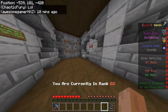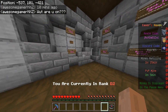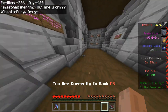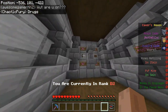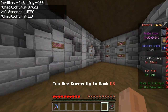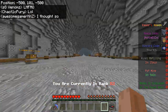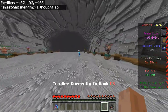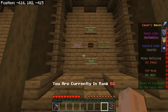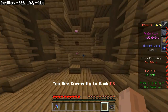Once you reach mine Z you can come over here to prestige. It'll cost two billion dollars, but it'll set you back to mine A1 — however you'll have a prestige mine, and each prestige you get a better prestige mine plus some perks. For instance, prestige 5 gives a two times sell multiplier, prestige 15 a three times sell multiplier, and at prestige 10 you're able to buy a cell, which you can see right here — you need to be prestige 10 to do so.